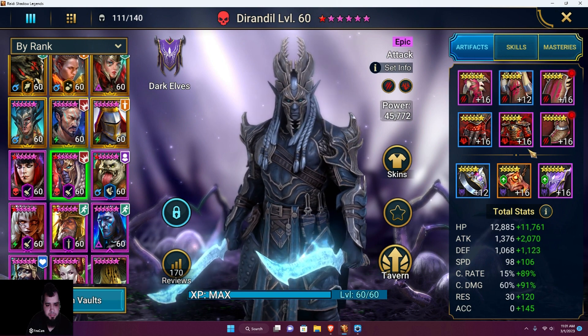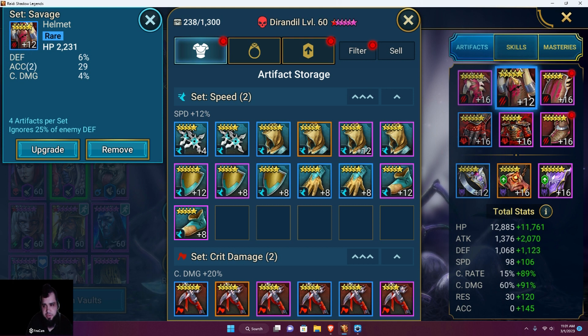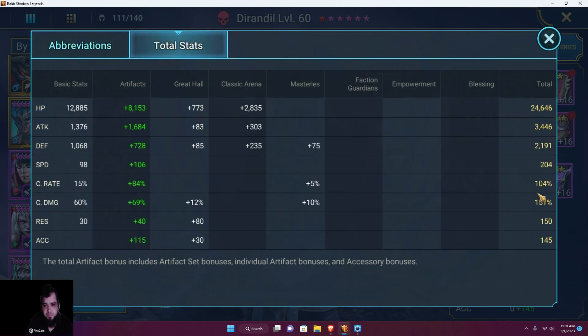He's already six-starred and I have Crushing Rend on him, which is perfect. Some of the gear could be better — like this helmet. I'll run more Fire Knight to get a better one. As of right now he has 104 crit rate, 151 crit damage, and pretty high accuracy — which will help for his A1. He has high resistance too, from the Great Hall, which isn't maxed. We have decent attack, 3400 defense, 204 speed, and okay HP.